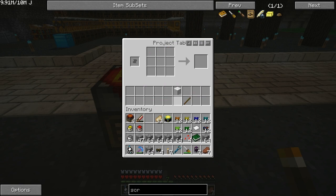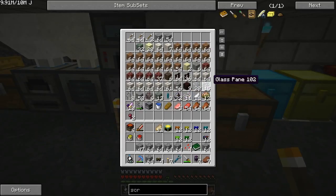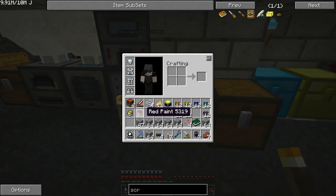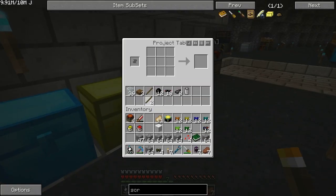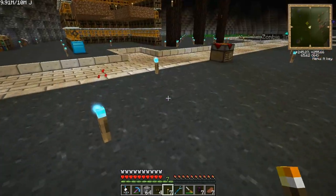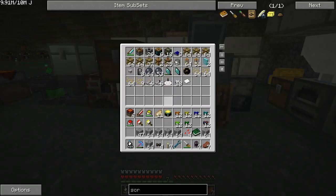That doesn't do you a whole lot by itself. You take a stick and a wool — it gives you paintbrushes. If you take a paintbrush and combine it with a paint can, you get a paintbrush of that color. Notice how the paint can lasts a while — I don't know if I've ever actually used one enough to run it out.